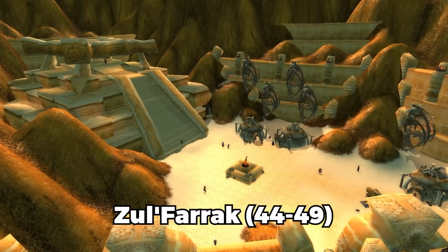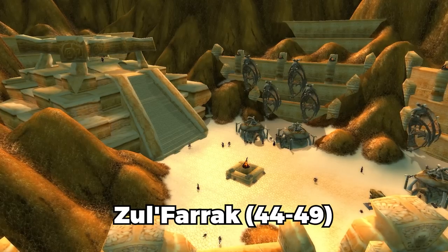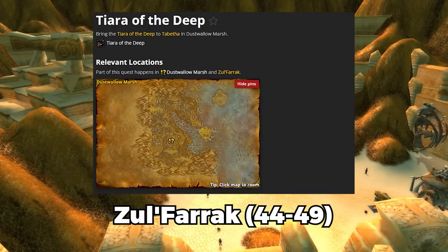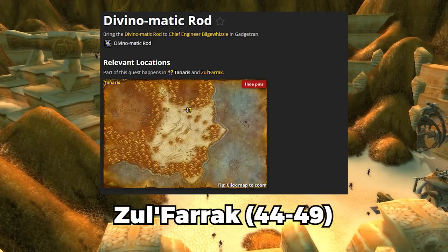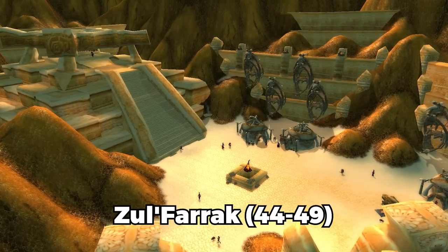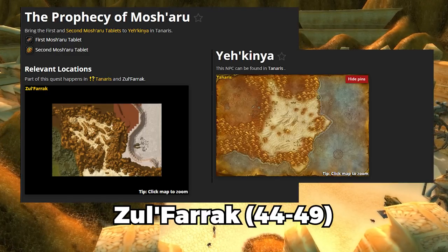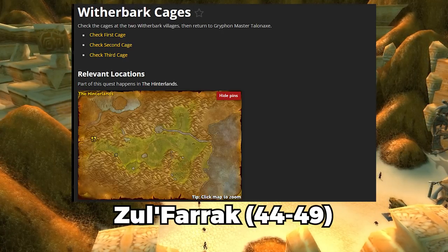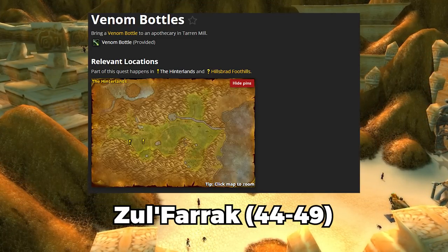Zul'Farrak can be done at level 44 all the way up to level 49. You need to be level 40 to unlock all the quests. You've got Troll Temper, Scarab Shells, Tiara of the Deep, Divino-matic Rod, and Gahz'rilla. You've also got two chains: The Prophecy of Mosh'aru and Wither Bark's Cages — Alliance only — and the Horde also have Venom Bottles.